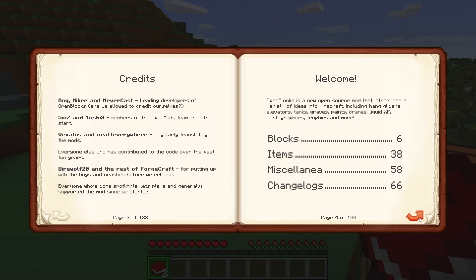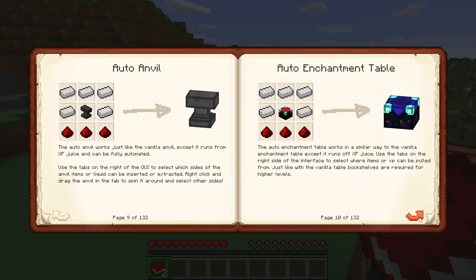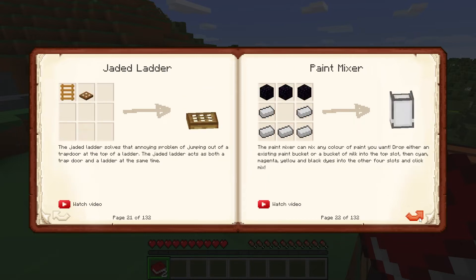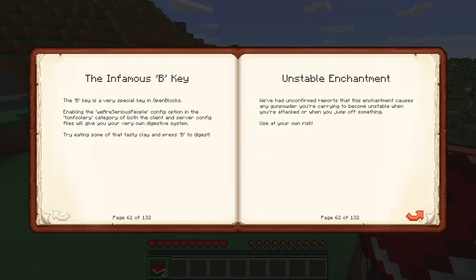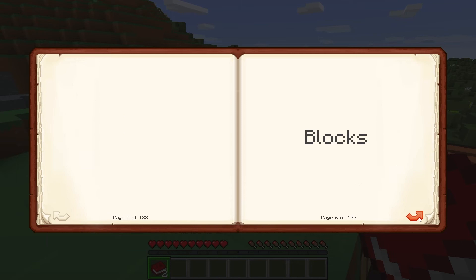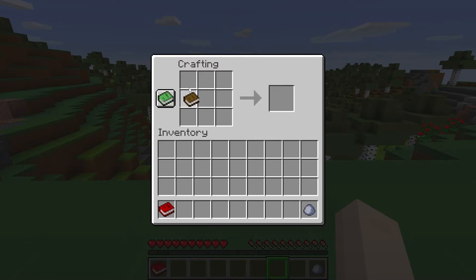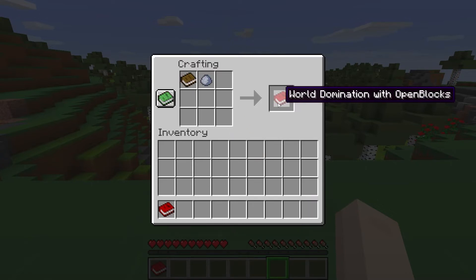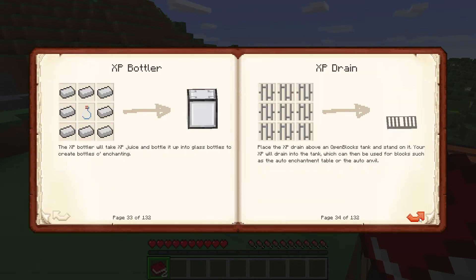Open Blocks adds a ton of new items that have been popularly requested but were never added to the game. The mod features a little bit of everything, but here is a list of some of the most notable features of the mod. The guide for this mod, titled World Domination with Open Blocks, is the best option for learning about the different features that the mod includes. You can create this guide by combining a book and a ball of clay at any crafting table. Each item has its own page with a recipe and instructions on how to use it.